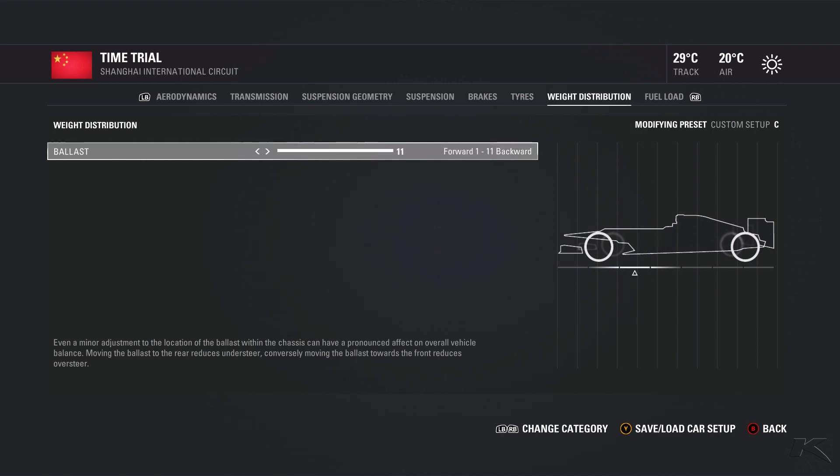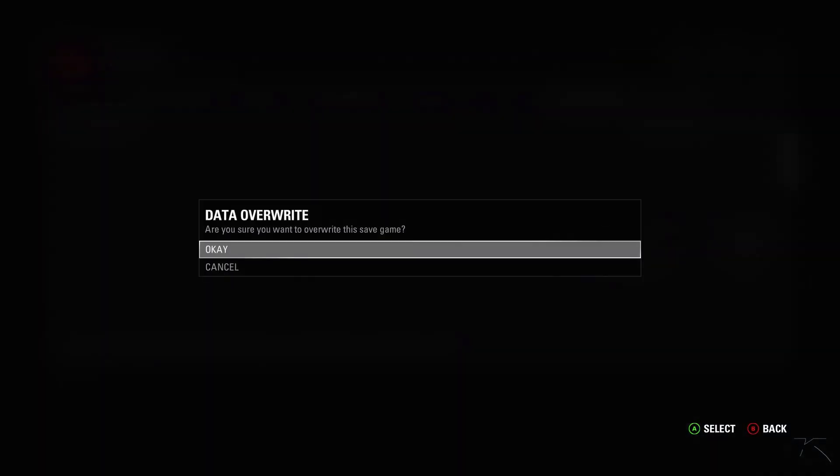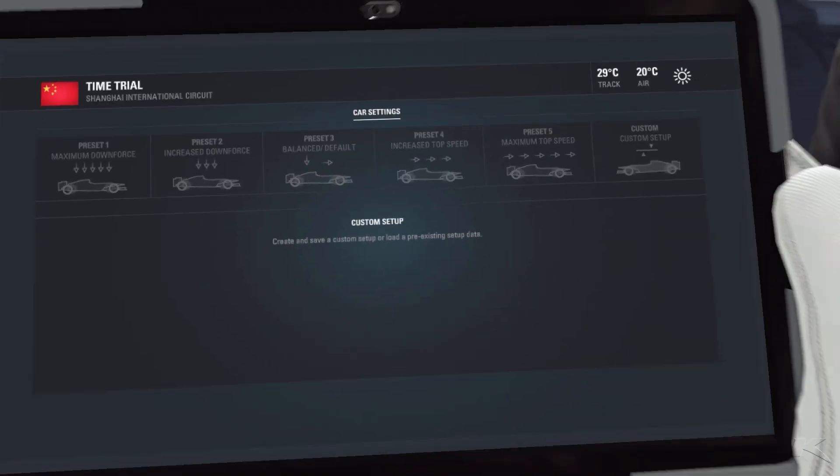For the weight distribution we put it right to the back as usual — we do this on every track because it's simply the best setting for the car.